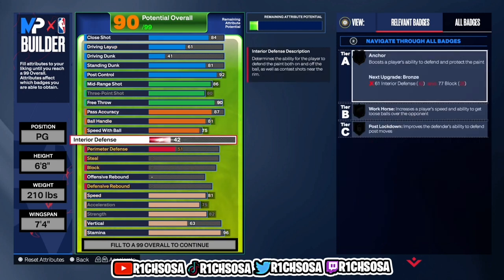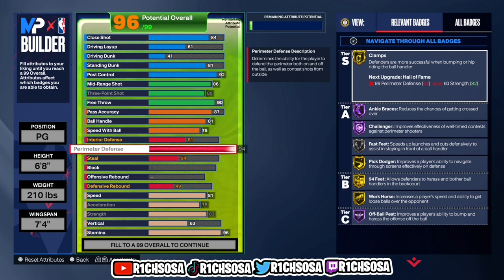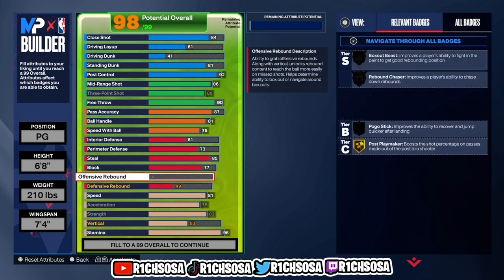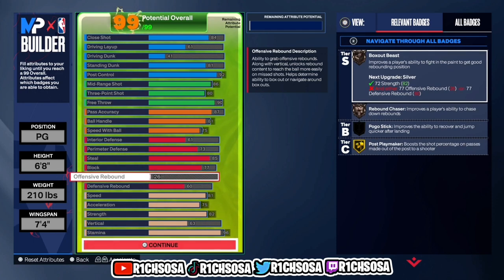For the defensive end, everybody wants something well-balanced, so interior defense I'm putting up to a 61. Perimeter defense is optional but I decided to go up to a 73 — you can raise it higher to try to get challenger at hall of fame, but in my honest opinion going around the 70s on this build lets the offense hold its own. Steal I'm going up to an 85, getting silver glove, interceptor, and right-stick ripper. Block I'm going with 77, which helps defend the interior and gets us anchor and chase-down artist. Defensive rebound goes up to a 60 and offensive rebound I'm putting at 26.